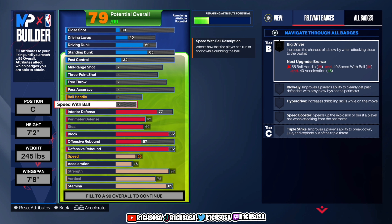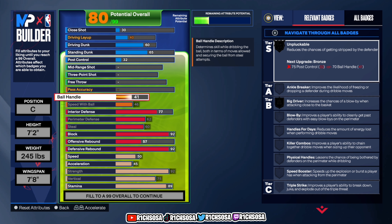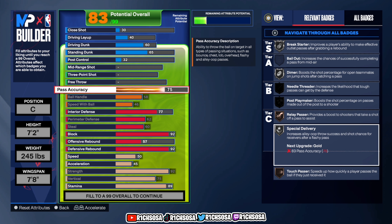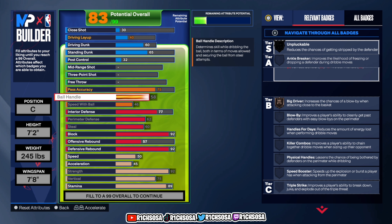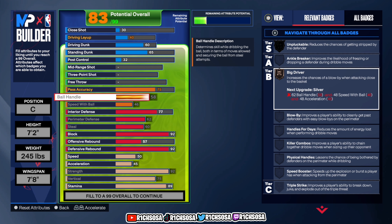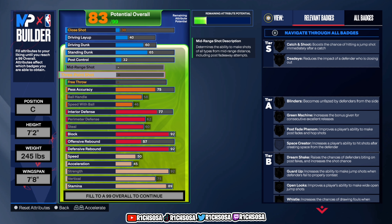Now let's get into playmaking. For speed with ball, go up to a 46. For ball handle, go with a 58, and passing at 75. You get silver Break Starter, Dimer, Special Delivery, bronze Relay Passer, Touch Passer, and bronze Big Driver. Adding boost takes the ball handle from 58 up to 60, so you won't get those stumble animations when trying to combo moves together.